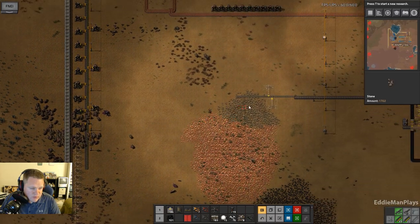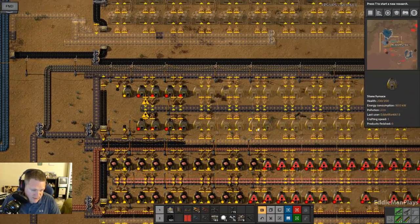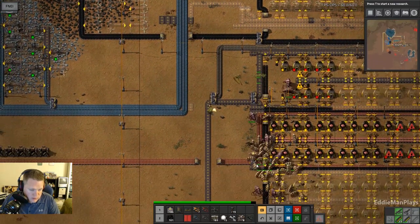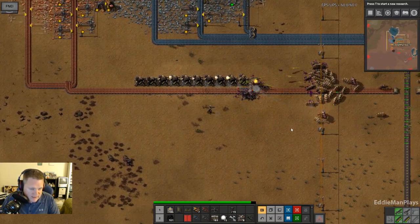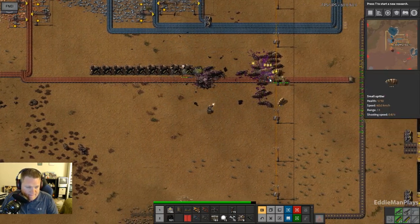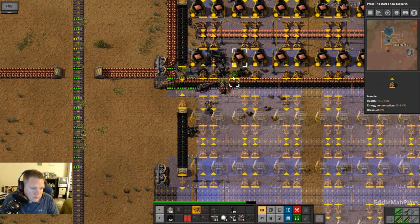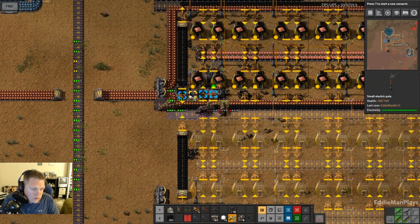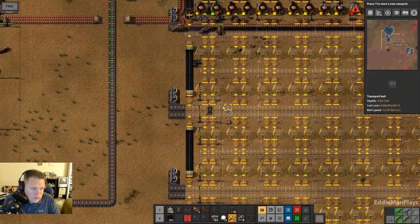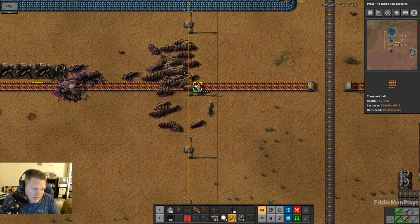I do want to build back my stone production here because they took it out, I built it back, they took it out again. Every once in a while they come and miss the wall and take out my smelting. It's that biter base that they built by the water — that's what the issue is. I have to figure out a plan to take it out.